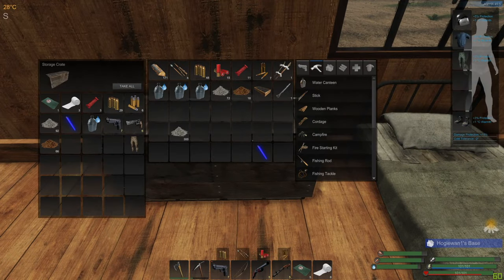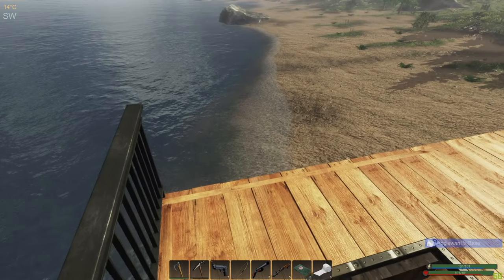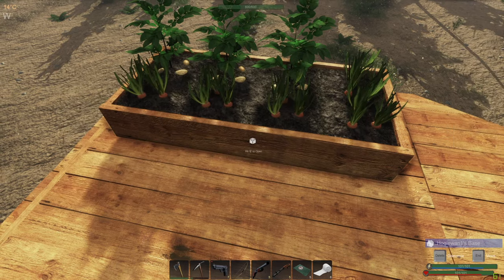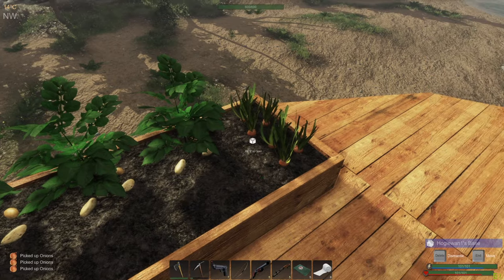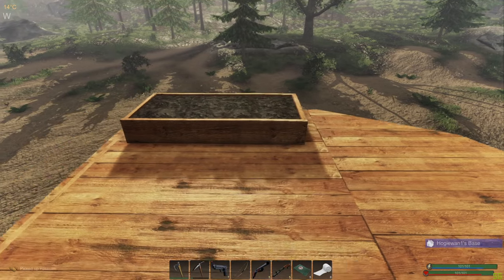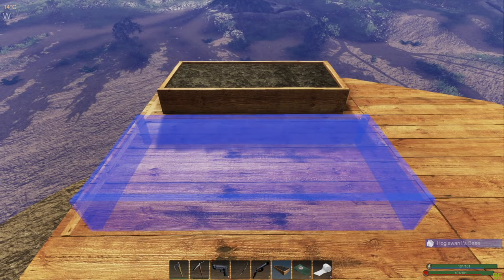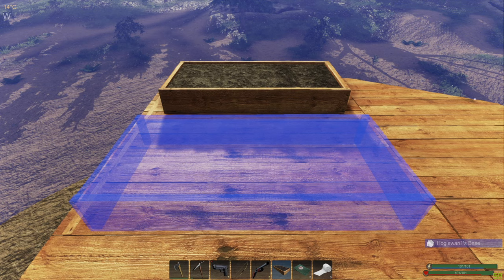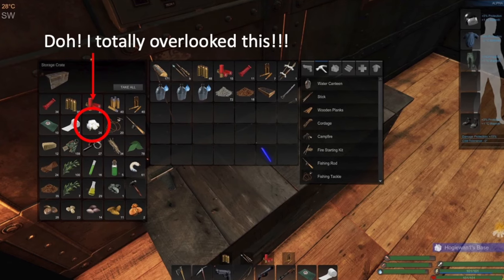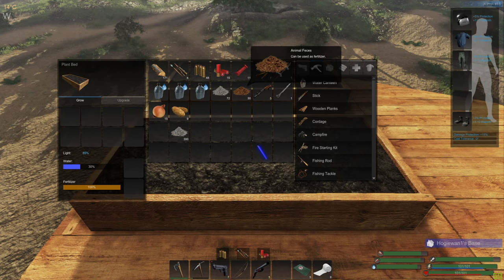Let's head up and put this other plant bed down. Look at that — that's what we need. We'll check on the plants we've got going already. Let's go ahead and put this extra plant bed down. I really need cotton — I really, really need cotton.